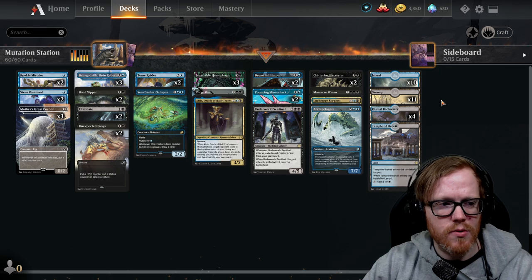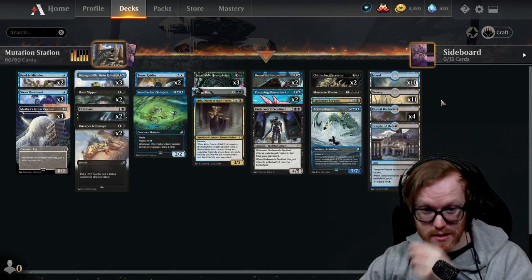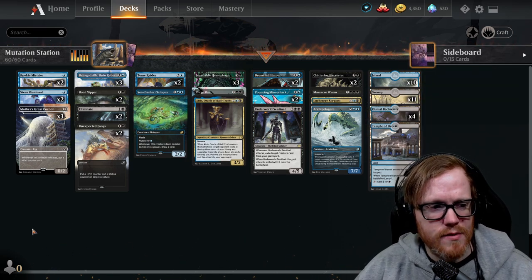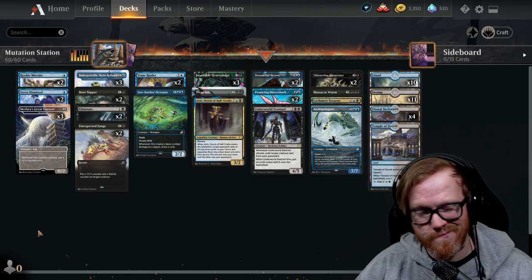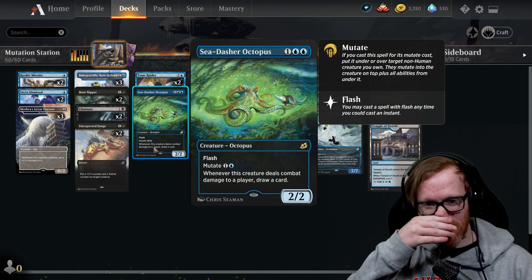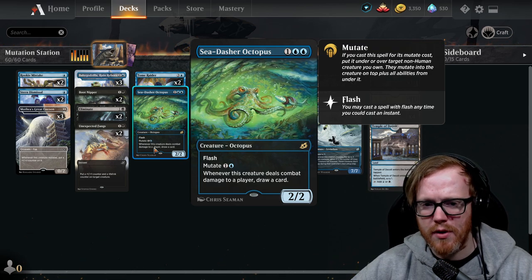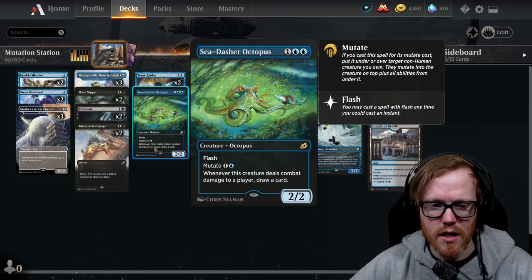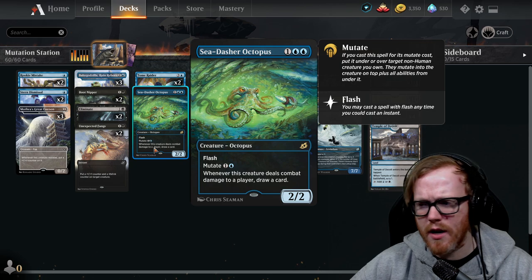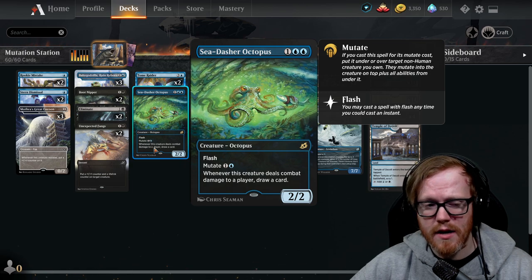We're going to dive into the Mutation Station deck, which is essentially a mutate deck with a splash of other things. The deck is pretty straightforward — we're playing around an ability called mutate. Essentially, if we cast a spell for its mutate cost, we put it under or over a target non-human creature we own; the creature on top keeps all the abilities from underneath it.